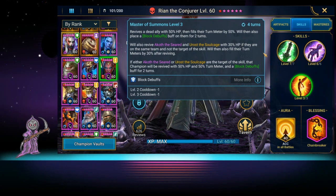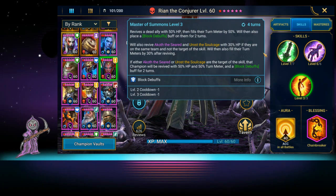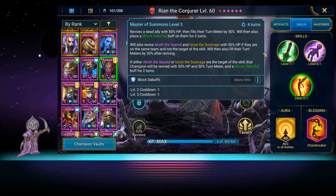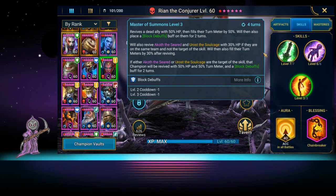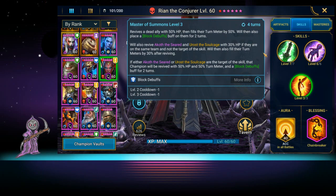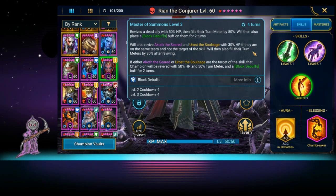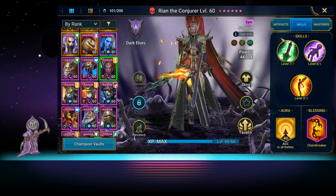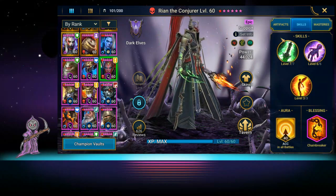She revives a dead ally with 50% HP, fills their turn meter by 50%, and places block debuffs on them for two turns — very nice. She can also revive Akoth or Roast the Soul Cage with 30% HP if they're on the same team and not the target of the skill, basically an extra revive if they all happen to be dead at once. If Akoth or Roast is the target, that champion revives with 50% HP, 50% turn meter, and block debuffs for two turns — so she's great with other Doom Tower heroes.